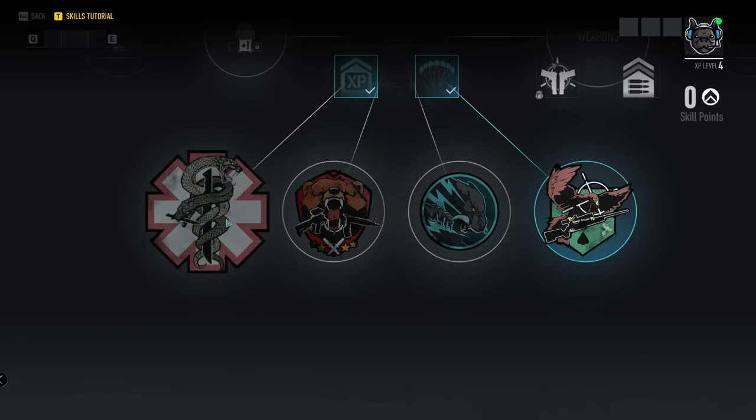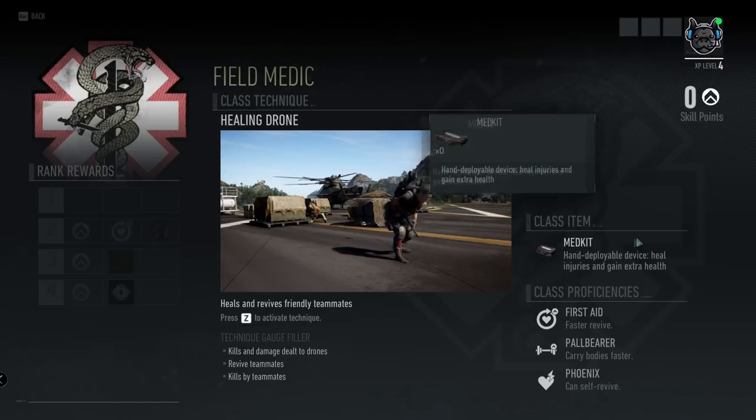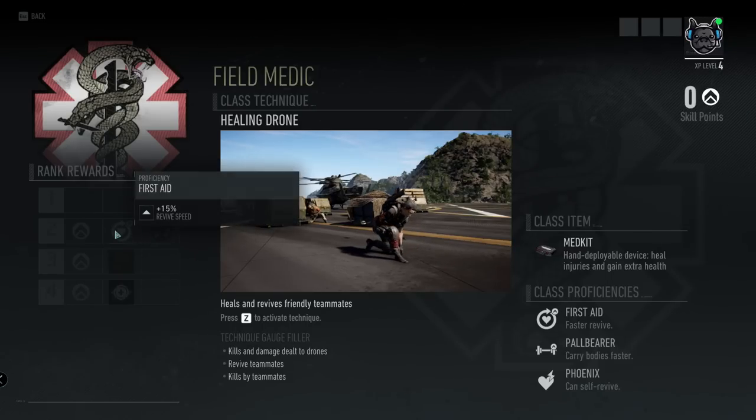The final class is the Field Medic, where you get the healing drone that heals and revives friendly teammates. The gauge filler is kills and damage dealt to drones, reviving teammates, and kills by teammates. The class item is the med kit — a hand-deployable device that heals injuries and grants extra health. Class proficiencies are First Aid for faster revive, Pallbearer to carry bodies faster, and Phoenix for self-revive. The rank two reward is plus 15% revive speed.